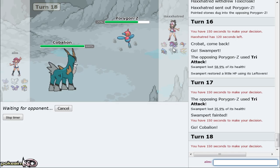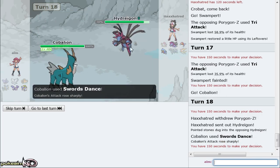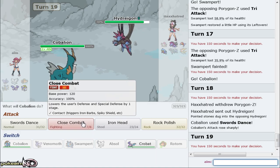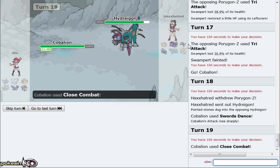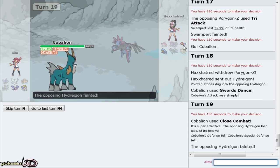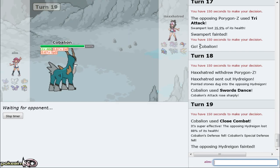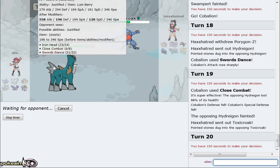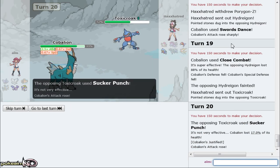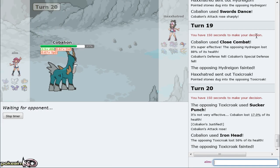They go for the scarf Tri Attack on me. What I can do here is just go right for Earthquake. He's able to knock me out, but I can go out to Absol and Sucker Punch. I can go out to Cobalion now and Swords Dance up. He goes out into his Hydreigon. What I can do is go for Close Combat - it's the tough call because I don't want him going to Porygon after, but I don't think Porygon can knock me out regardless. Maybe with Thunder.